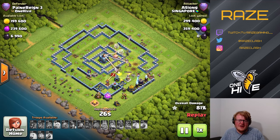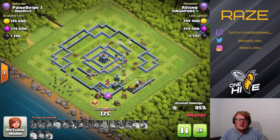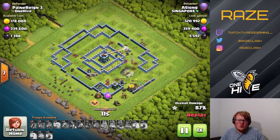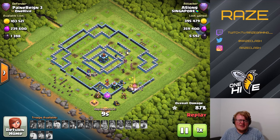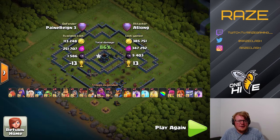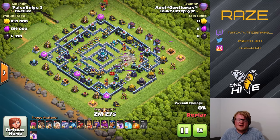Here the Royal Champion is trying to get a couple of shots off on the town hall but doesn't quite make it. We had a skeleton trap over there that hurt her quite a bit, so she wasn't able to get as much damage on the town hall as she could have. The raid ends at around 89 percent. A bunch of traps are also on the bottom-right side, because people seem to end up in that area.